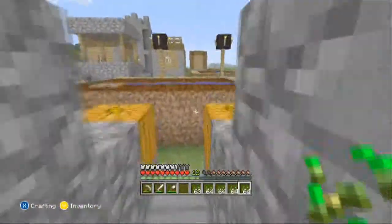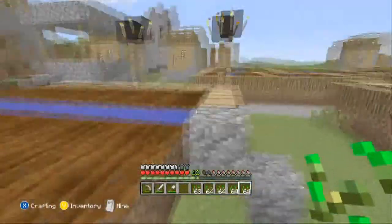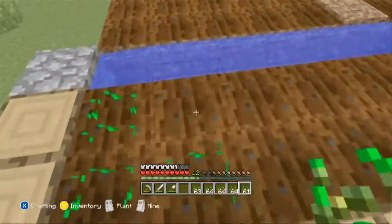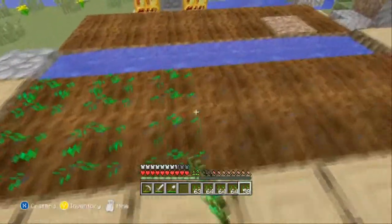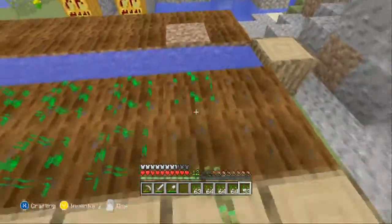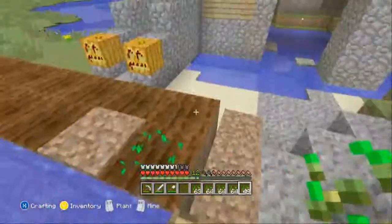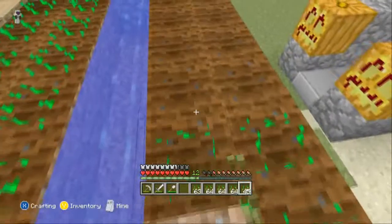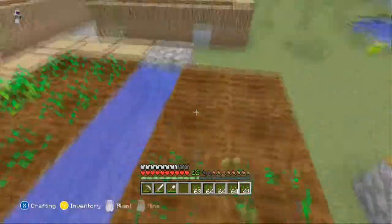That should be good. We'll quickly plant that wheat - we could cut this out but it's not that big, just planting some seeds. Only need like one bit anyway. We do need to breed them, so that means just a bit more. I think you still need to crouch, I'm not sure.